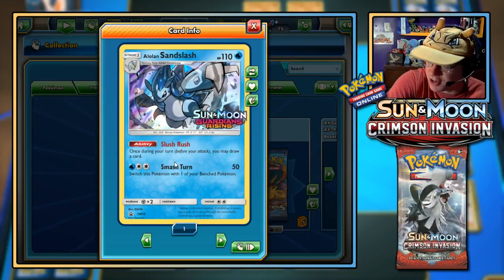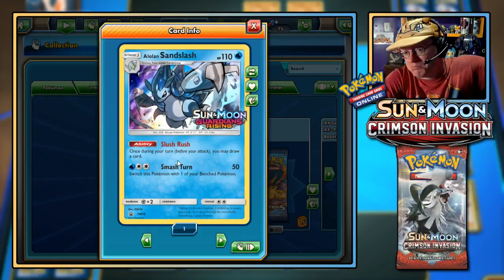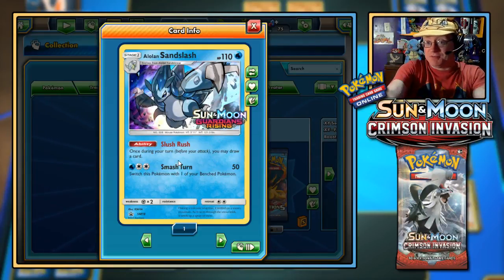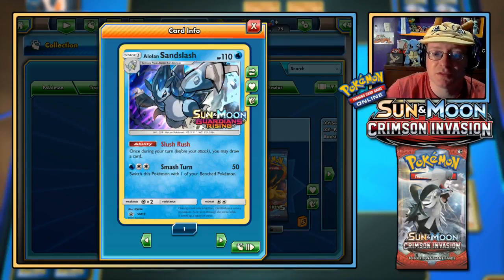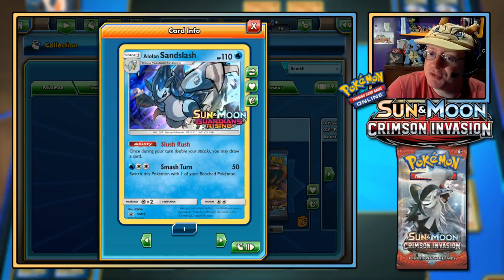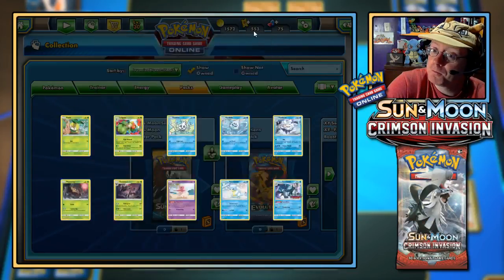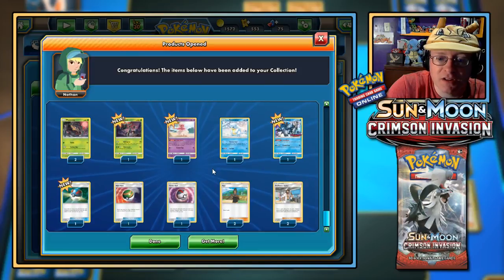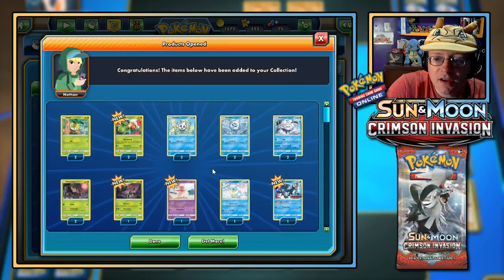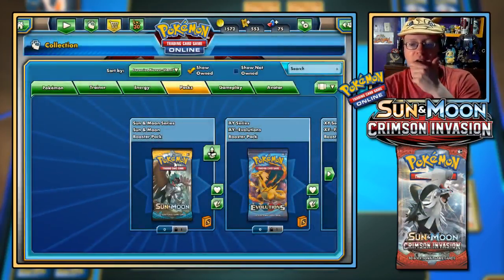I'm starting to wonder where I got that code — must have been a gift. Anderson might have given it to me from the last events we had. I wonder — would people want this for a Buzzwole? It's possible. Got ourselves some trainer cards as well, and nothing else too crazy. Only one Sandra — oh well.